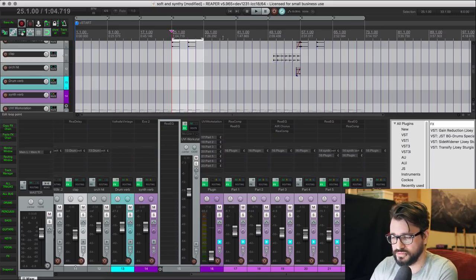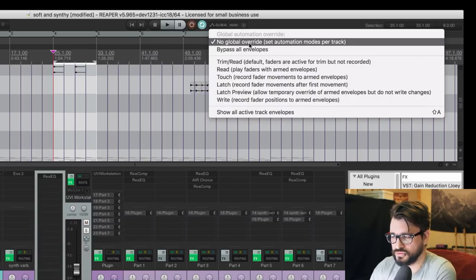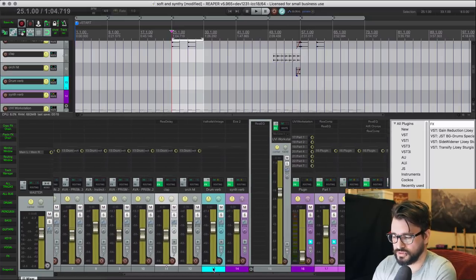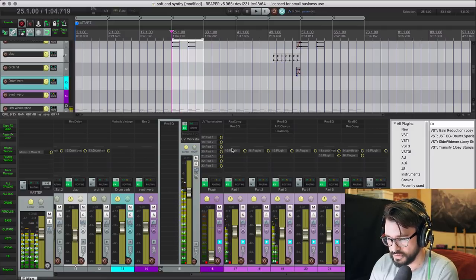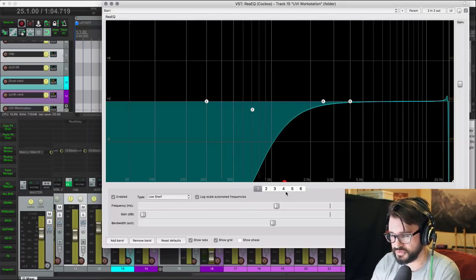So in Reaper, let's say I want to change a bunch of EQ settings and things like that within this section of the song. I'm going to go over to the global override section in the transport bar — by default it's on 'no global override' — and I want to set this to latch preview. Now anything in the mixer and any plugin parameter is armed to record automation. We can play this anytime, loop it repeatedly, and change anything we can think of. Here's a simple one — I'll take the EQ and just turn this way down, bring that up to here.